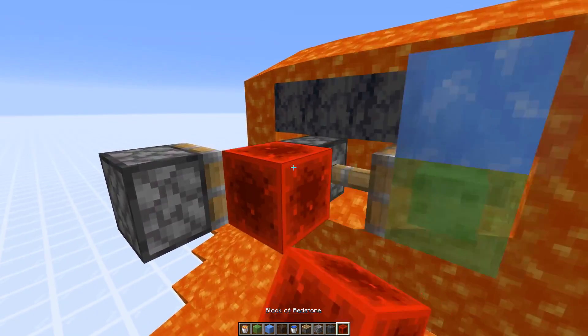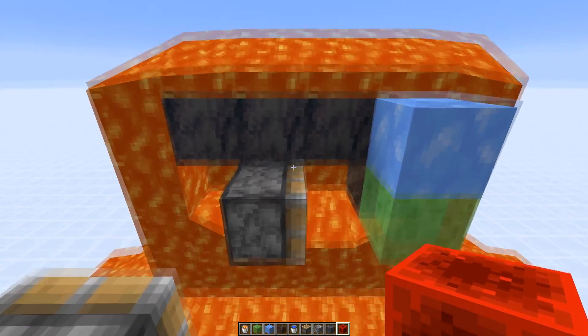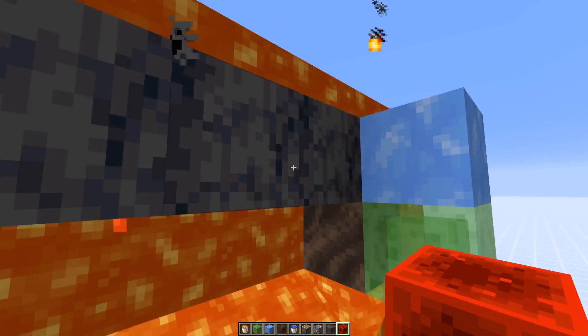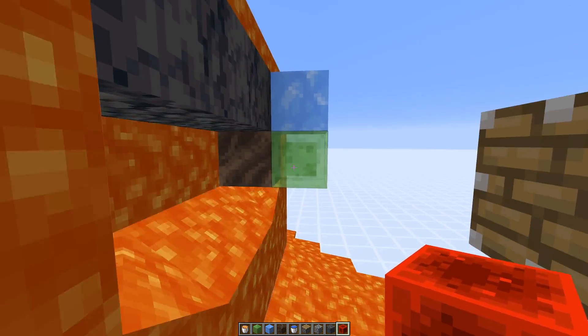At the end I want to push everything down and do it for the next slice. But you can only see one issue here: the basalt blocks actually prevent the lava from flowing down, and it doesn't spread one block over.